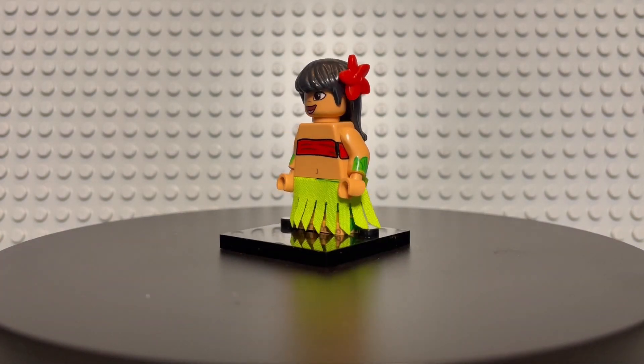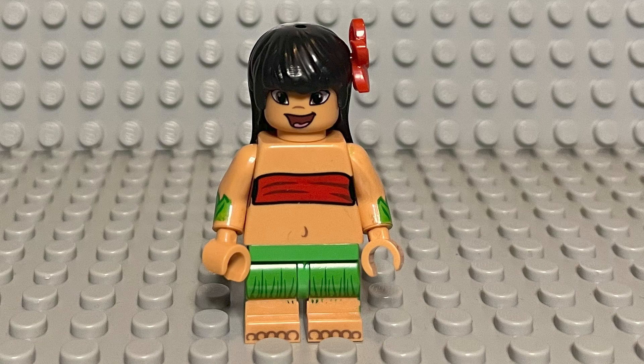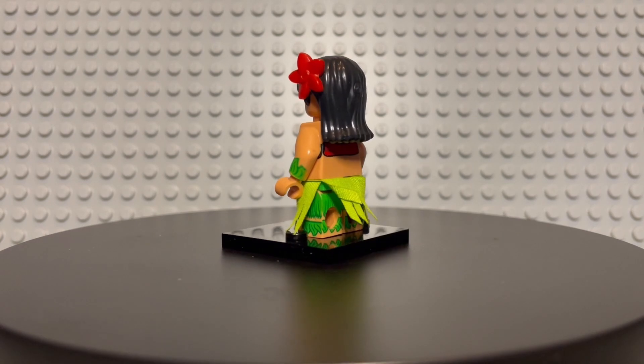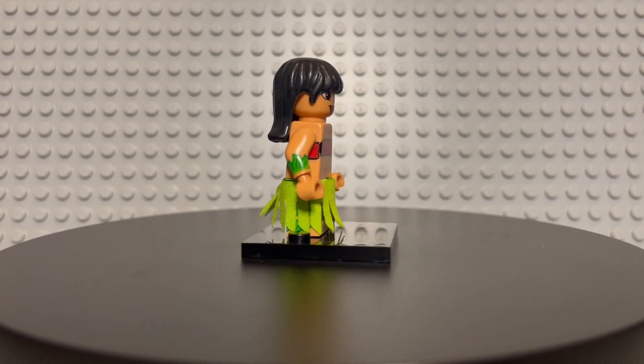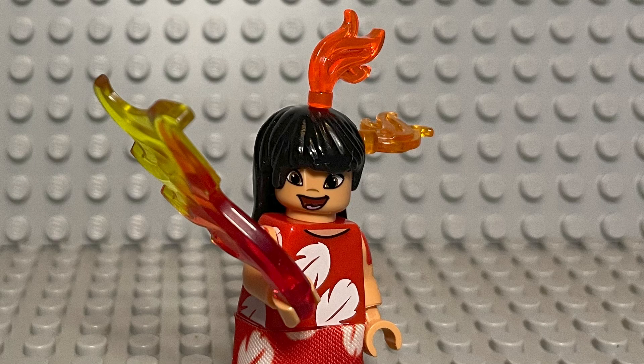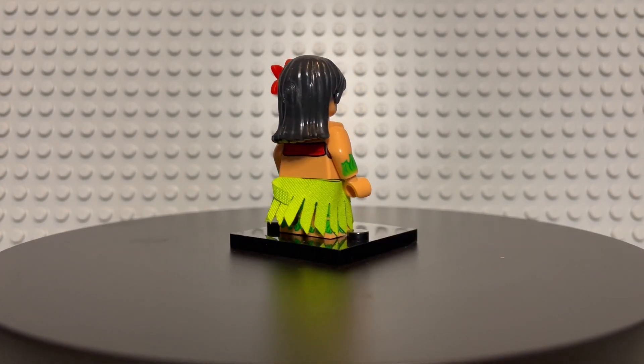The second is Lilo in a hula outfit. Again, if you don't like the cloth piece, they have the hula skirt printed on the legs, but it's a darker color than the skirt piece itself. This one also comes with a flower you can attach to the side of the hair. The other one has the hole too, so if you want to put a flower on that one, or anything that fits the hole, you can do it to either Lilo, even on top of it.